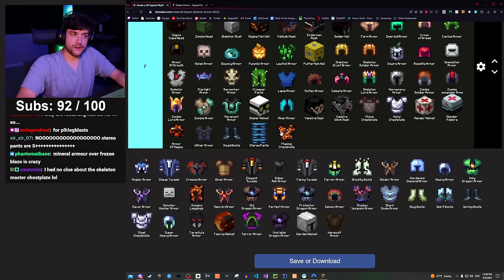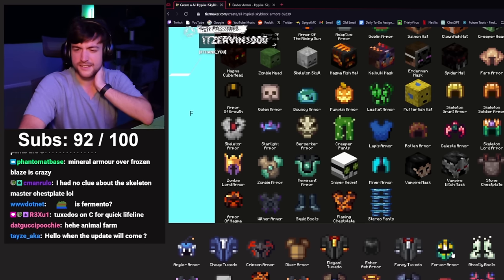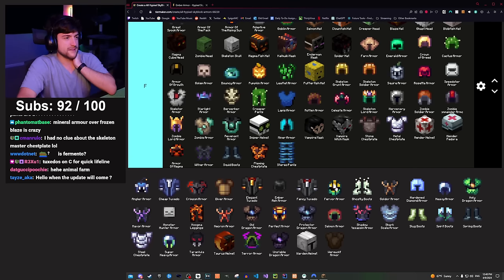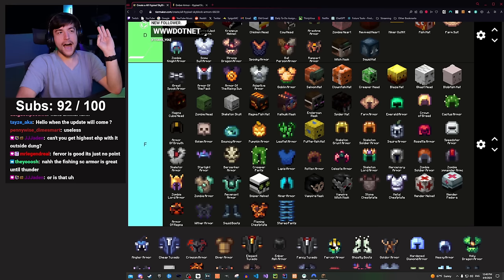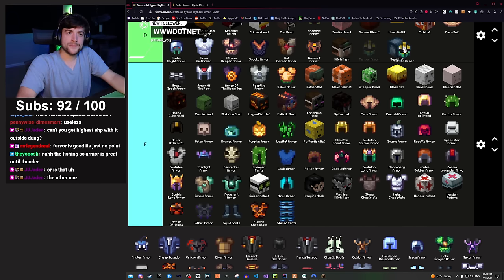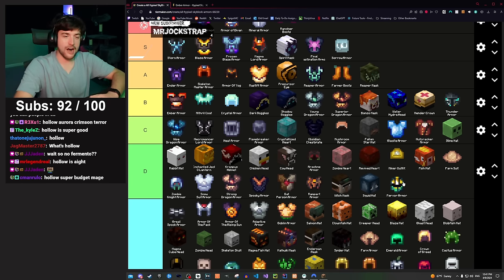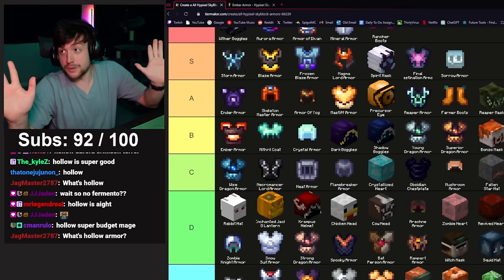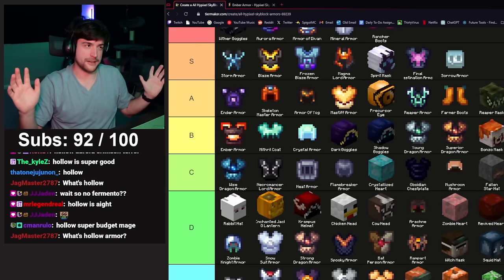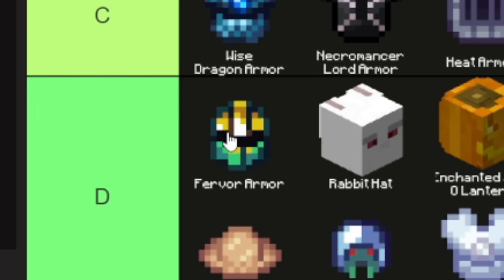Flaming chestplate — useless museum slot. Fervor armor is one of the Kuudra armor sets — completely useless in practice. It's probably better than a lot of armor sets on this list, but considering when you get it in the game you're never gonna use it. D tier. Fervor also represents Hollow armor — both in high D tier, good if you're poor since they work as a budget Storm with attributes.